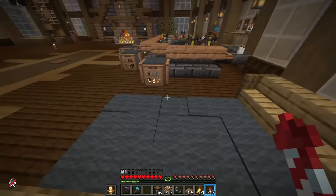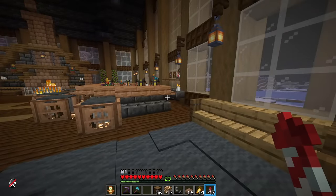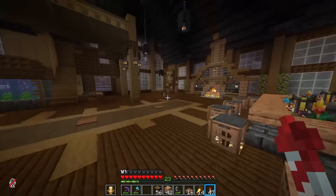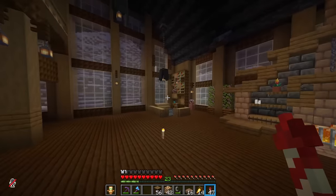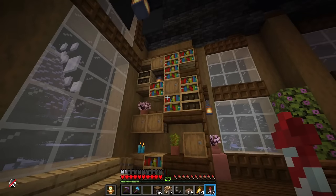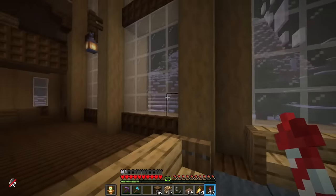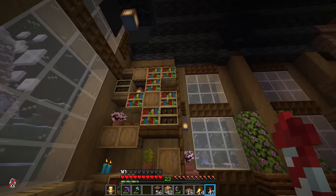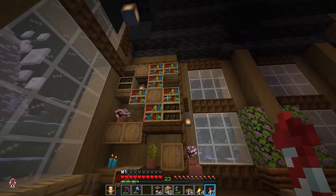We've got a lovely chilling area over here where if the fire is a bit too hot, we can relax on these comfy couches. For those who maybe want to get stuck into a nice dusty book out here in the frozen tundra, there's a lovely library to come and chill in with beautiful views out across the land — a lovely place to come and read your favorite book, maybe Lord of the Rings for the eighth time.